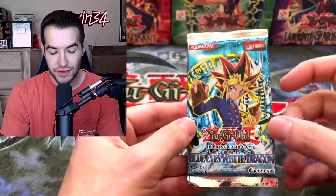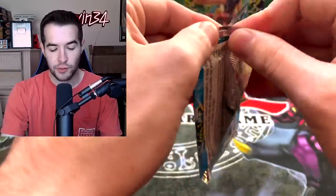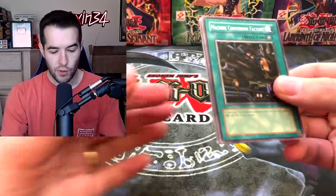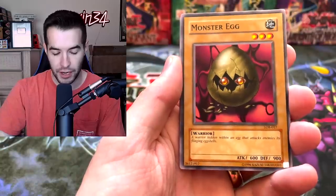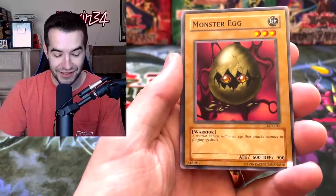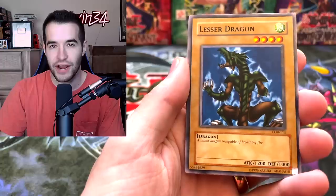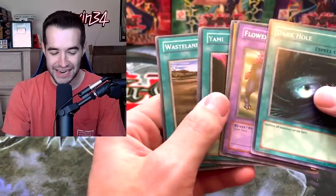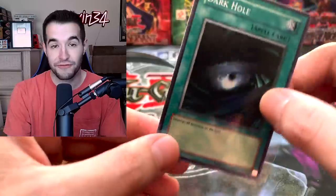And the final pack of the video — Legend of Blue Eyes White Dragon. The 2010 packs look a lot different than the new reprints — it's so light. Can we end this off with a Blue-Eyes White Dragon? I would be totally okay with that. Machine Conversion Factory — adds 300 attack or defense to a machine-type monster, unbelievably powerful. Monster Egg — a warrior hidden within an egg that attacks enemies by flinging eggshells. Lesser Dragon — he's incapable of breathing fire, so he's lesser. Dragons are very judgmental. Why is it always Dark Hole? Yesterday ended with a Dark Hole, today ended with a Dark Hole — I've ended so many openings with a Dark Hole.